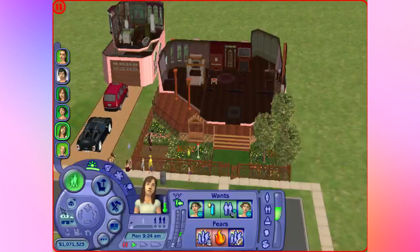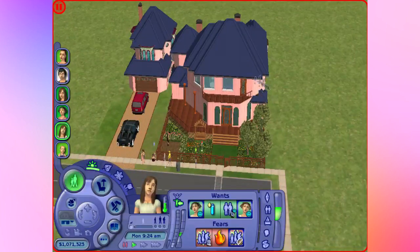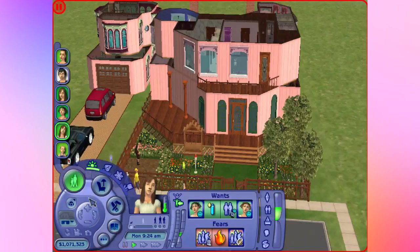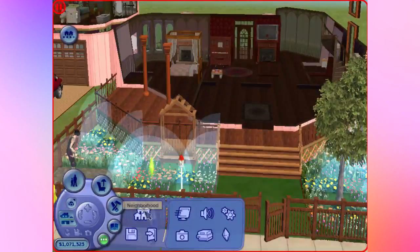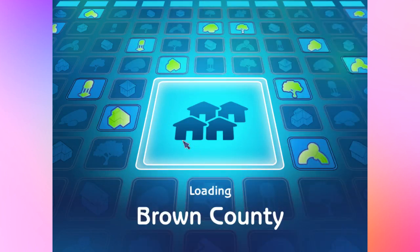As for the exterior, I put a nice blue roof on it to give it a cotton candy feel. I just really love it — it seems really homey and cozy. I hope you like the Rainbow household. It's probably my favorite house I've built in Brown County yet, just because I love the aesthetic of it and how detailed it turned out — it's not just a bunch of square rooms.